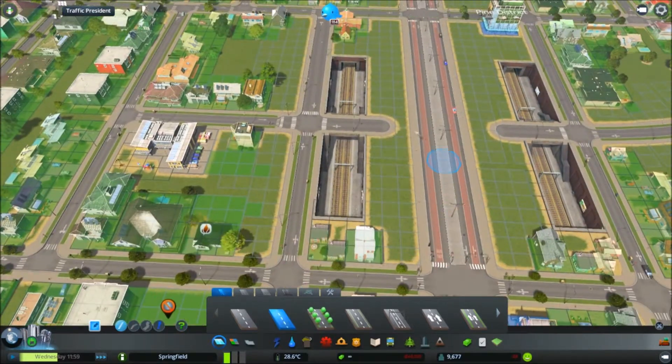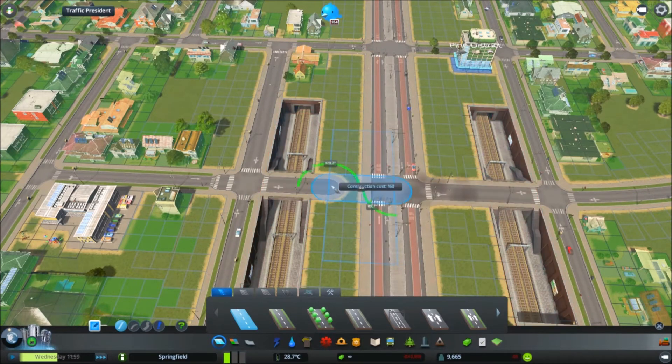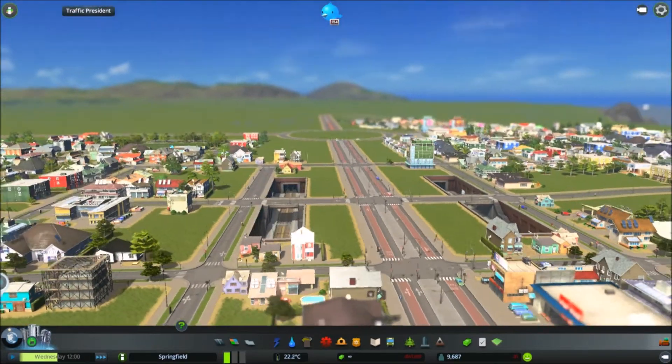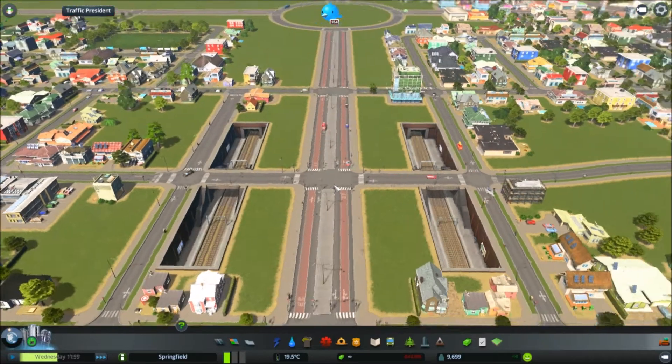There we go, that's better. So we've got two sunken train stations off the main road.